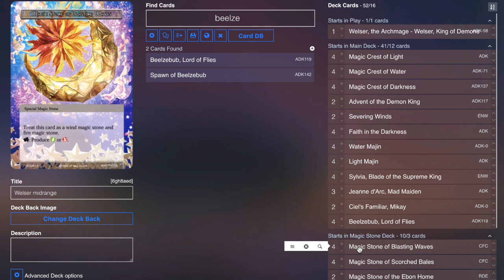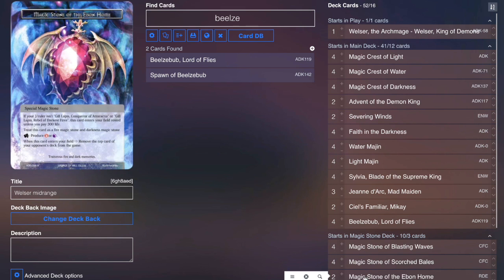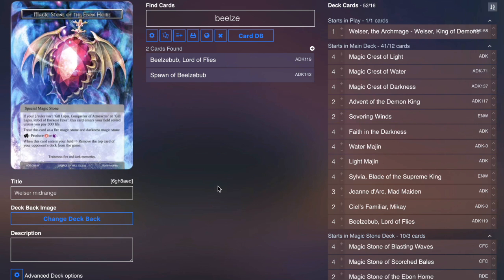For the stone base, we run four Blasting Waves, four Scorched Bales, and two Ebon Home. We want ten Fire sources to be able to play those Crests and Wicked Spirits consistently, and then we're green, black, and red for our color base.